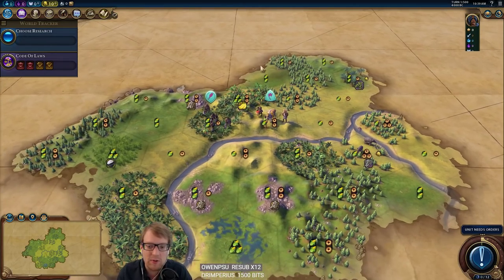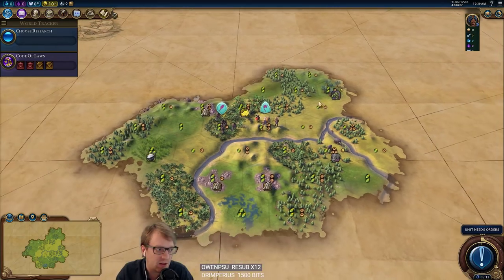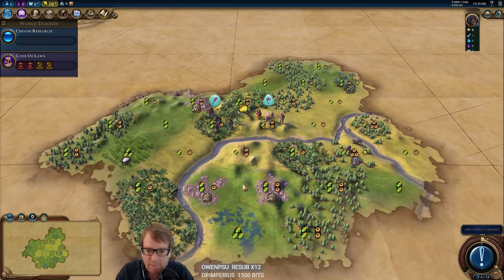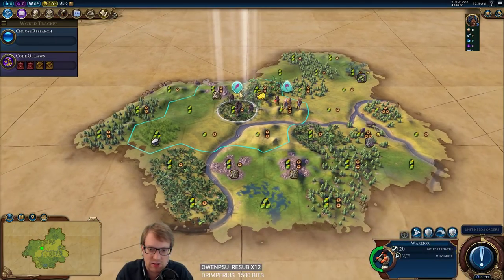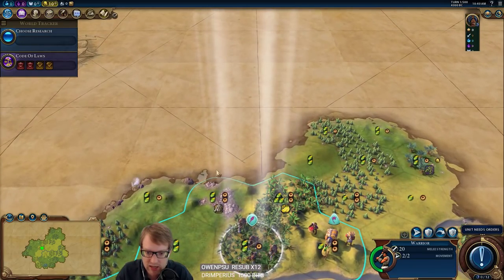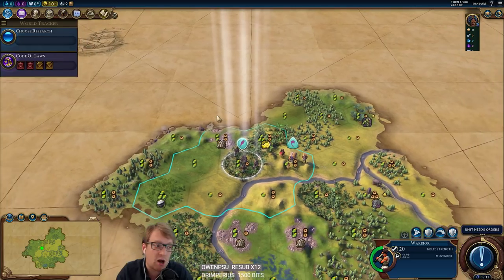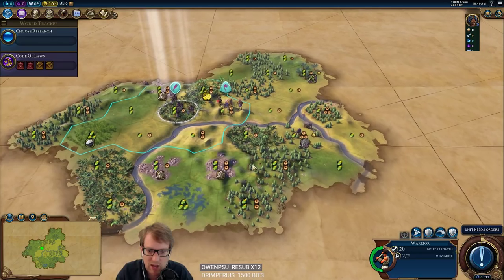We know we need an encampment and the rest is dot dot dot. We probably won't be able to do the early general thing and also found our own religion, although something like Crusade would be fun if we could make that work. We'll want commercial hubs and an encampment. As far as the settle — we should move our warrior, we've got some coast over here which might leave us with a dead tile or two, but we could build a harbor and do some mid or late game naval stuff.